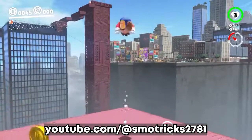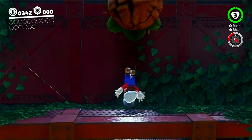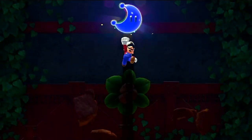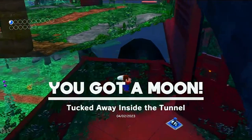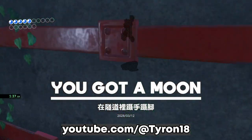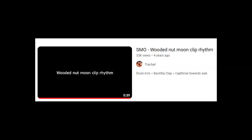Now it's a perfect time to talk about speedrun glitches — glitches that speedrunners use in their runs to actually finish the game faster. Let's start with nutclip. By destroying this Goomba in Wooded Kingdom, backflipping, and precisely throwing Cappy behind you at the right time, you should be able to clip through this wall. Once you get the nutclip, you can do whatever this is. There's also a tutorial on YouTube you can use to help you with this glitch. Alright, sorry guys — I was just listening to Michael Jackson.